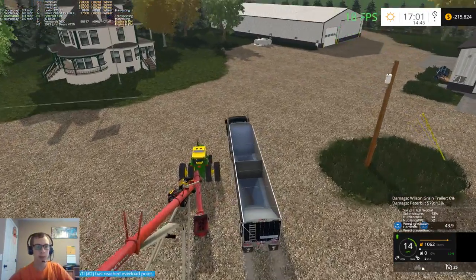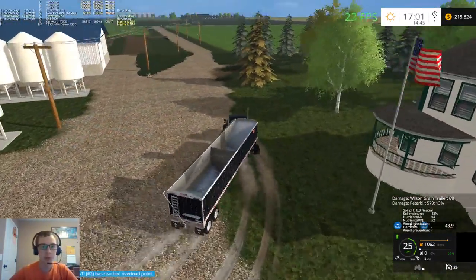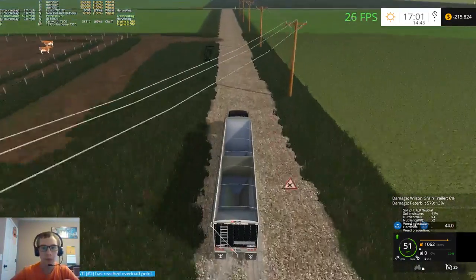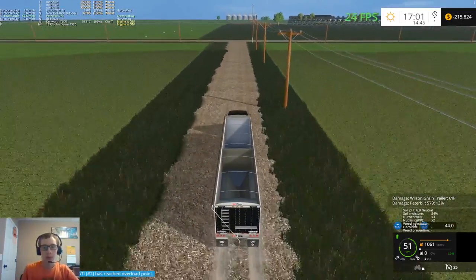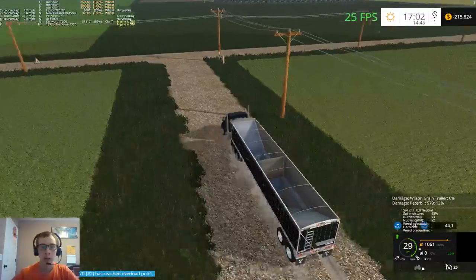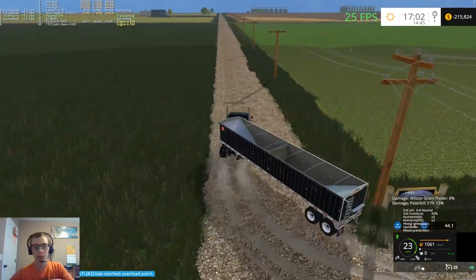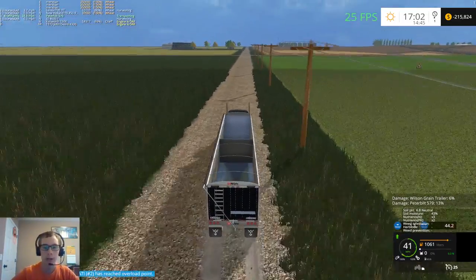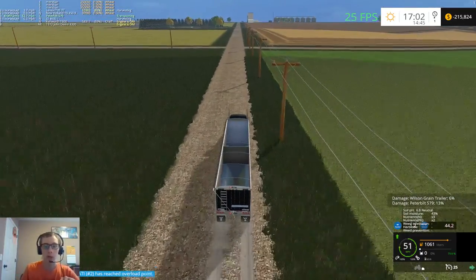Our auger moved on us again. Our bin is 94% full, so one more truckload and it'll be filled to the top, then we start on another bin. If we fill that and still have more wheat to harvest, we'll just haul it to the elevator and sell it straight off rather than use another bin. That'll also help us get out of the red a bit and give us a little more money to work with.